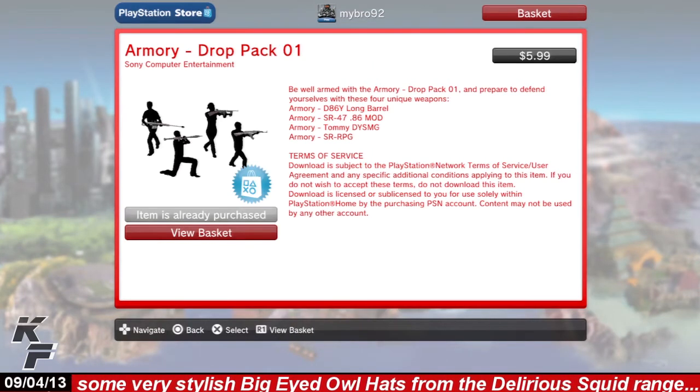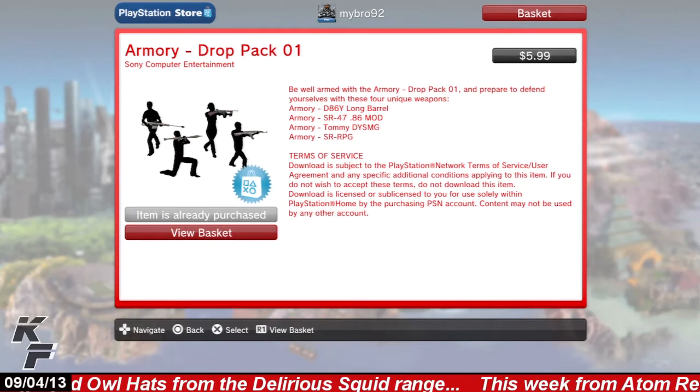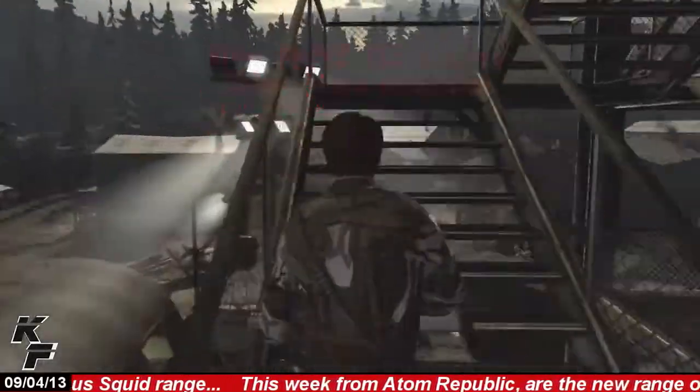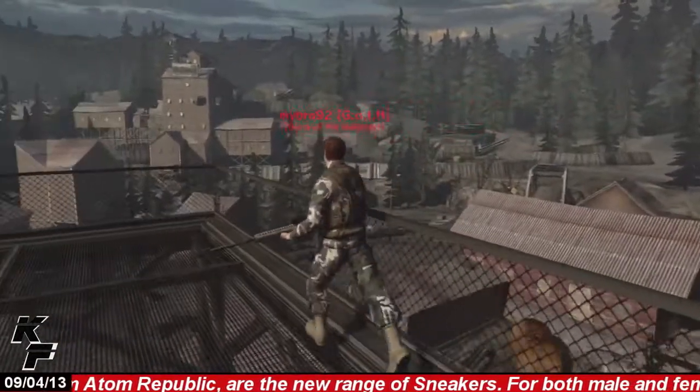There was also a bundle available which includes all four locomotion items, available at the price of $5.99. The name of the bundle, called the Armory Draft Pack 01, also means that we can possibly see more of these armory locomotion items in the near future.